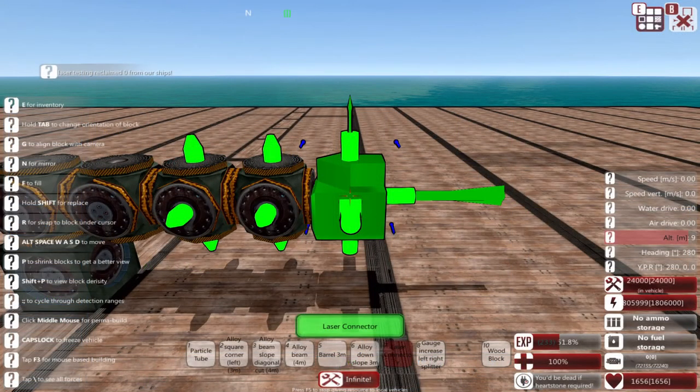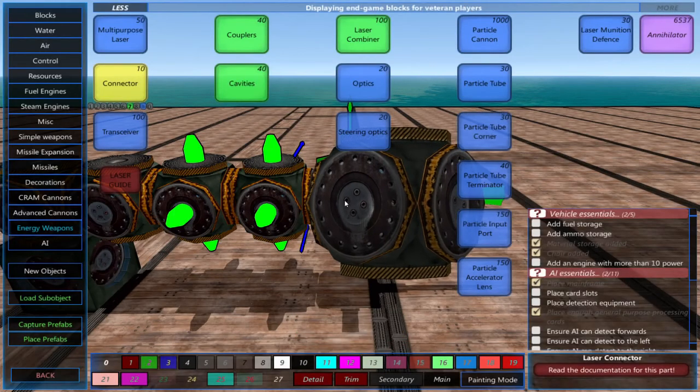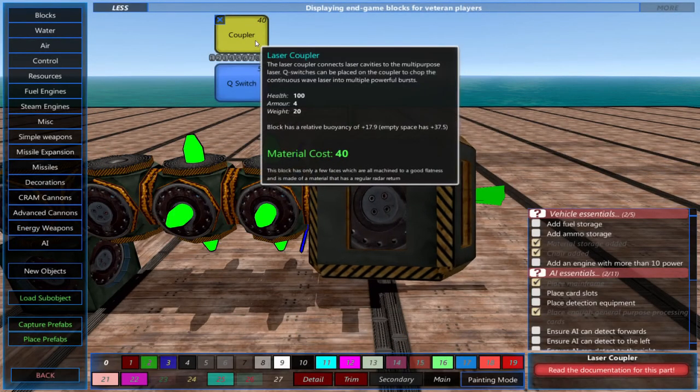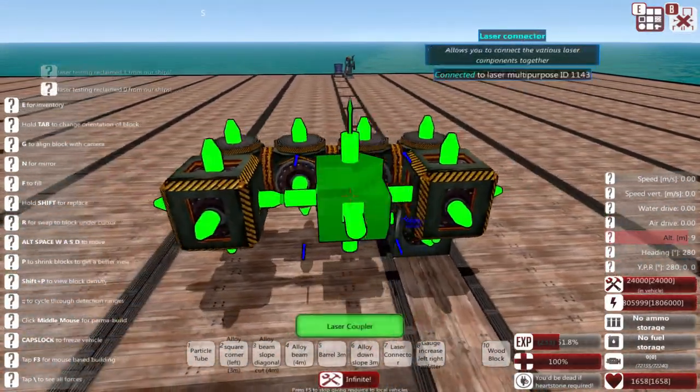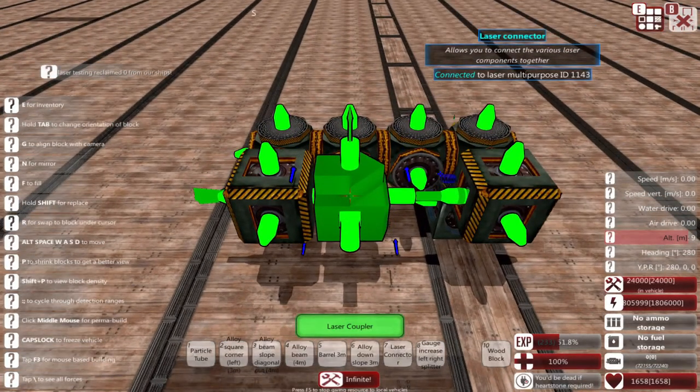With the connectors placed, we'll place the laser coupler. These take power from the laser cavities and send it to the multi-purpose laser for use. Each coupler makes their own laser and then they're combined in the multi-purpose laser. For this example I'll place two, but you can place as many as you like. I placed them two blocks apart to allow for the laser pumps.